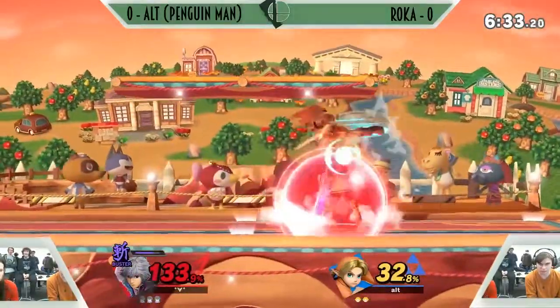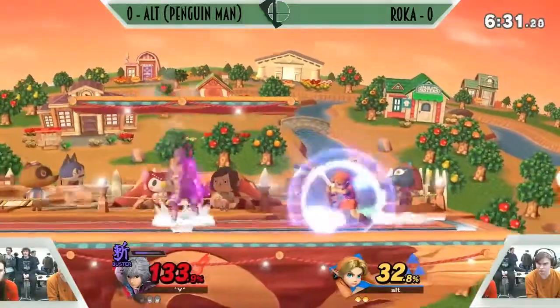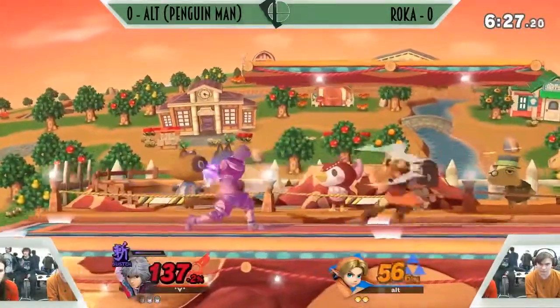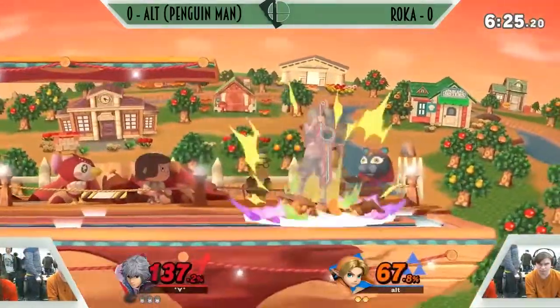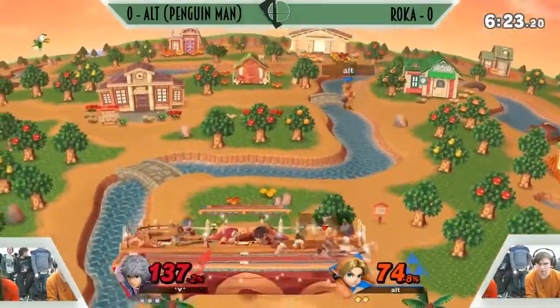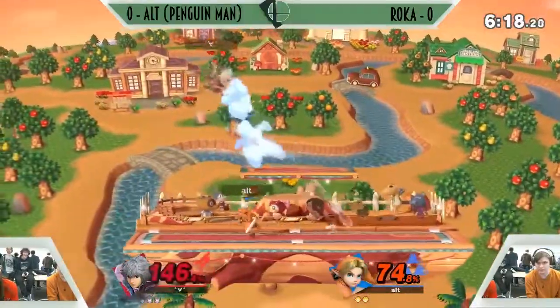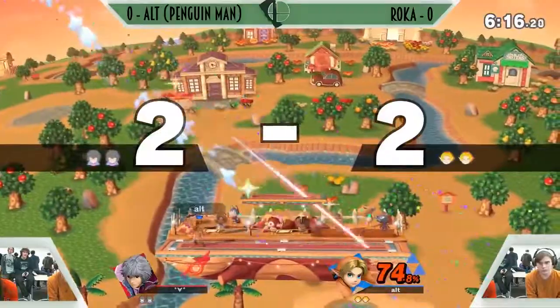Buster damage coming in. He's looking for some nice combos with his Buster — he's going to do some serious damage. 142 — that's going to do a lot. Buster to down throw. Already at 74%. Yeah, that's the show — that'll be it.